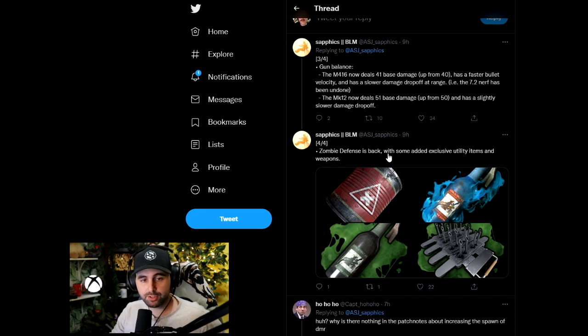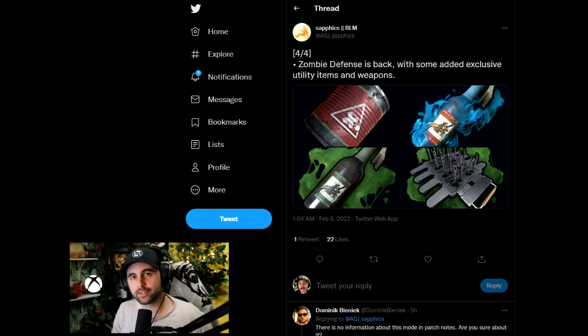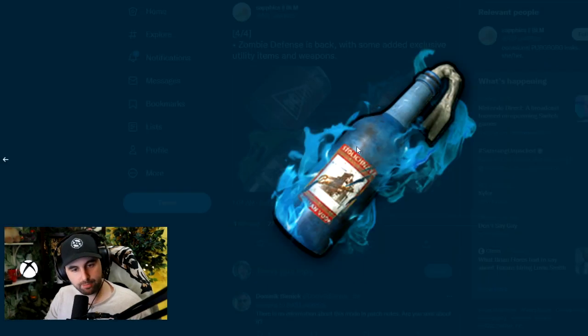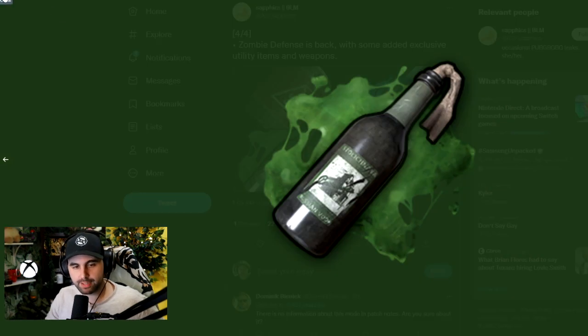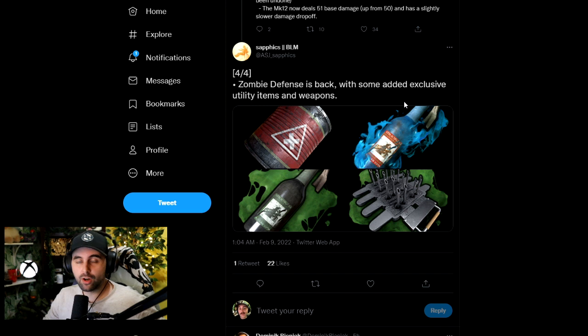At the very end, they mentioned that Zombie Defense mode is coming back with some added exclusive utility items and weapons. If you're new to PUBG, occasionally they do event modes — PUBG Labs events where they test new game modes or ideas, or seasonal events like April Fool's Day. It looks like Zombie mode is returning, and they usually turn some in-game items into different versions — there are two different versions of the Molotov and something going on with the spike trap. It should be pretty fun to see.